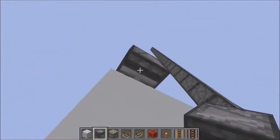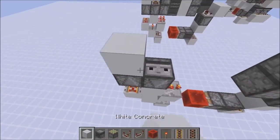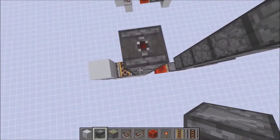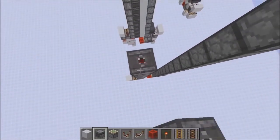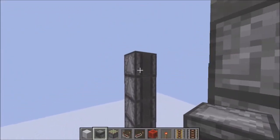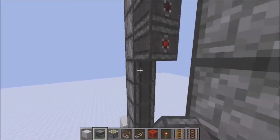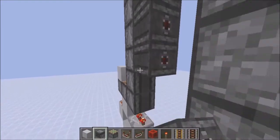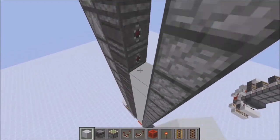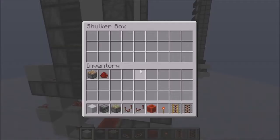Now you need a downward-facing observer here and an upward-facing observer here, then a solid block and a power rail. You want observers detecting the repeater. Make a tower that goes all the way to the end of your droppers, then simply place observers like this, detecting the observer tower. Fill in the gap with solid blocks.